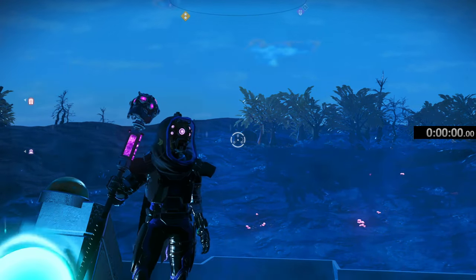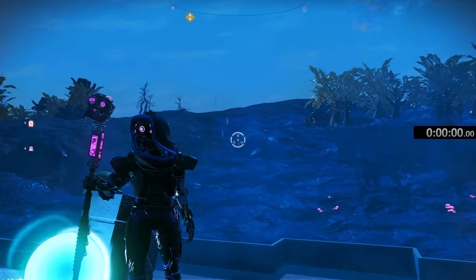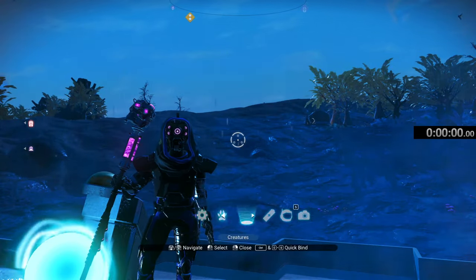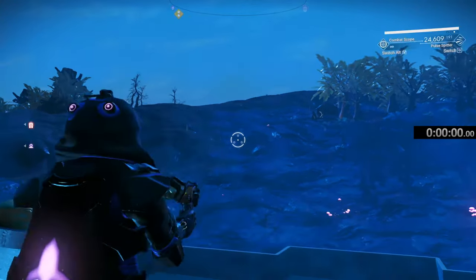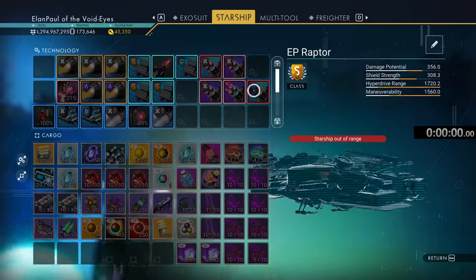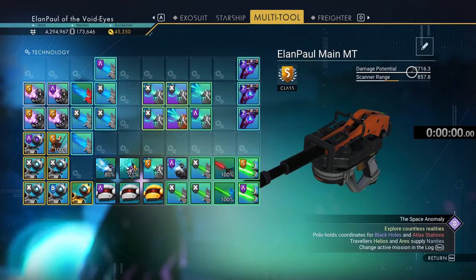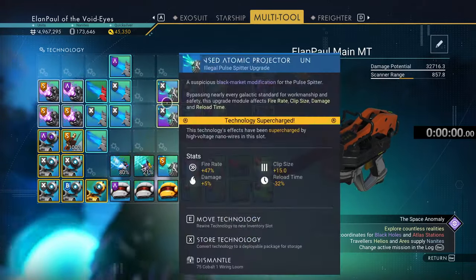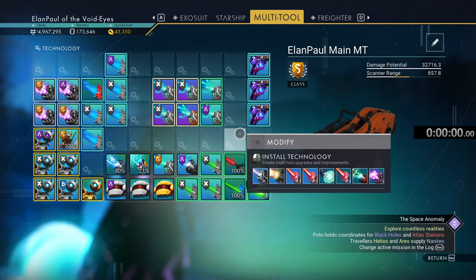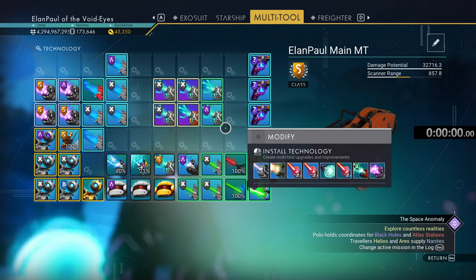I'm just going to do the old-fashioned method of getting those sentinels. But instead of using this lovely staff, I'm going to go ahead and use one of my better weapons. We're going to use my main multi-tool with the pulse spitter. This weapon does about 32,000 damage, not quite 33,000, with them sitting in these four wonderful little technology slots right here. So we're going to get started on this and see how well we can do about defeating our sentinels.